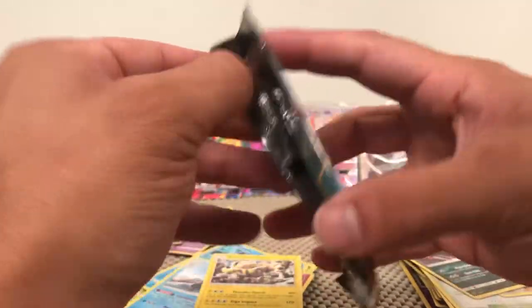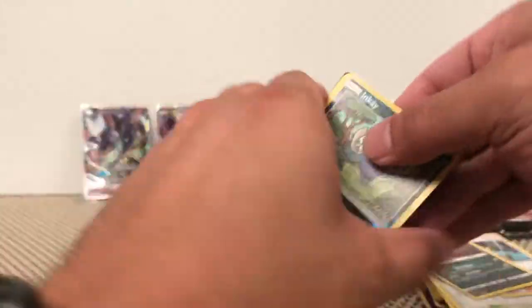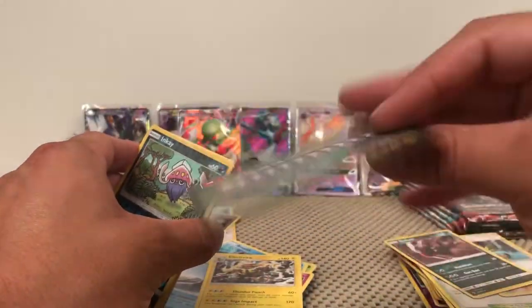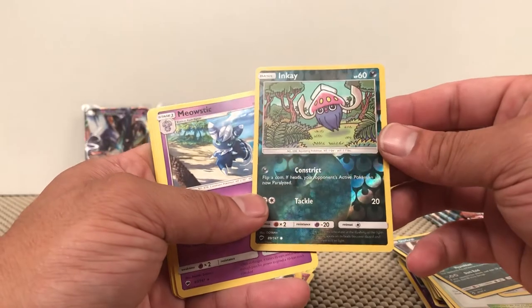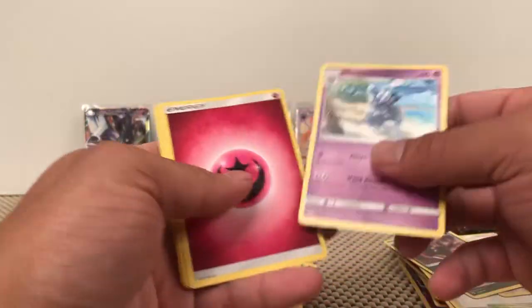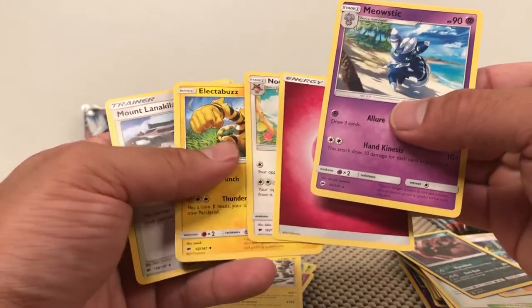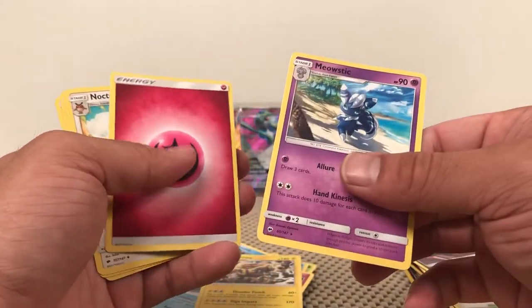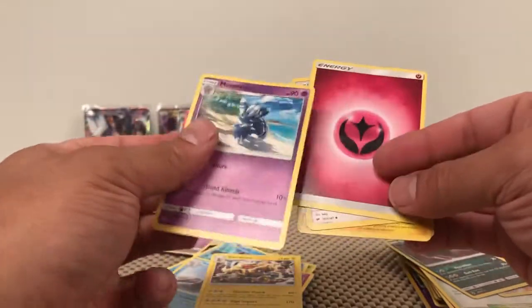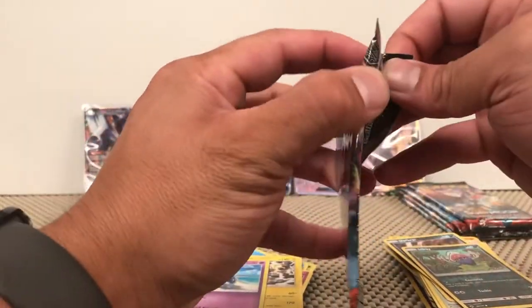Oh, this pack feels super light — how many cards are in this pack? It's a solid green, but this one has a reverse rare right out the front — that's super strange. Meowstic is the rare. They forgot to give us commons! That's super strange, I knew that pack felt light. Wow — thanks, Pokémon. You guys witnessed that.